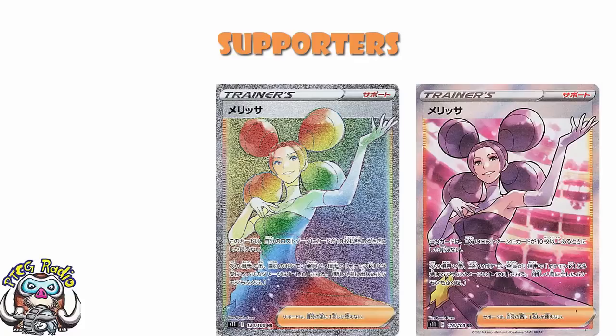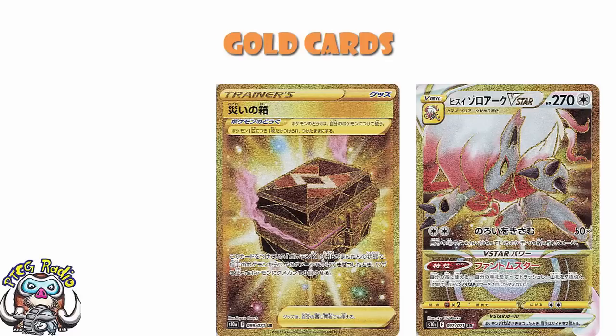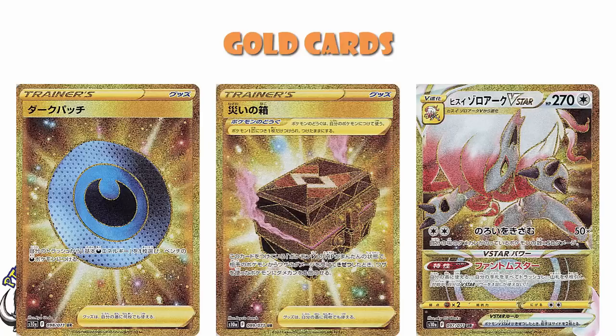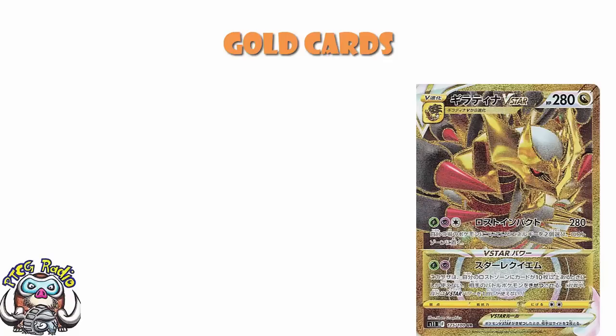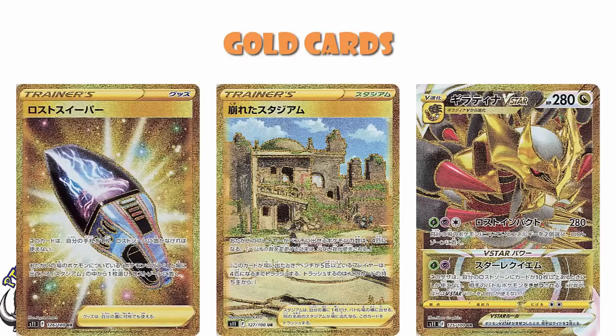Then we've got six gold cards. In theory we should be up to 41 when we add the 16 supporters, and then the gold will bring us up to 47. From Dark Phantasma, we should have gold versions of Hisuian Zoroark V-Star, Box of Disaster, and Dark Patch. Remember, you generally do get one older card as a gold card from a couple of sets ago — here it is, Dark Patch. Expect it to be very popular because Dark Patch is an amazing card. And then finally from Lost Abyss, we should be getting gold versions of Giratina V-Star, Collapse Stadium — and I adore that we got a gold Kyoto Stadium that I was not expecting — and Lost Sweeper, which is not the item card I would have thought it would be.